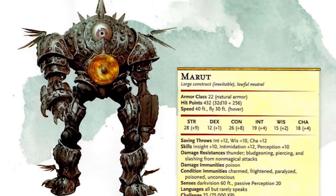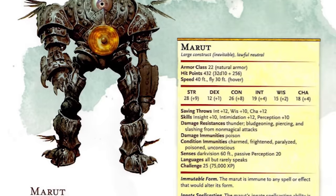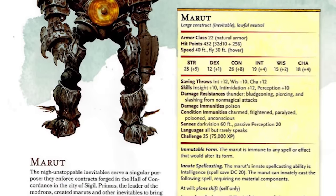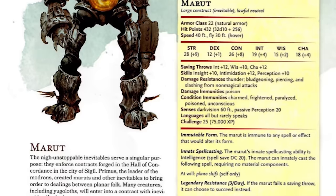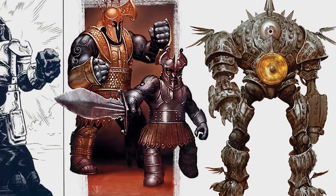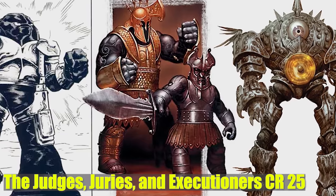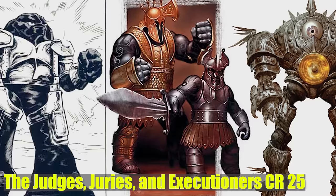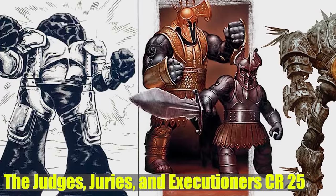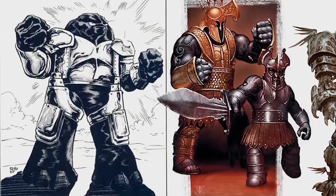What you might find interesting is that the Maruts are constructs designed to apply law between the outer planes. If two extraordinarily powerful individuals want to make a deal and they want insurance, they can make it formal with a contract in the neutral city of Sigil. If the contract were to be broken, the Marut acts like judge, jury, and executioner — going and killing the party that broke the contract. These extremely powerful constructs are CR 25, which goes to say that any creature whose power lies above CR 25 is essentially too powerful to be constrained by the authorities of the planes.